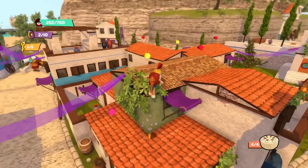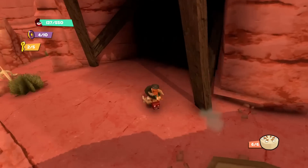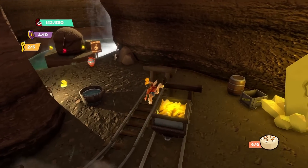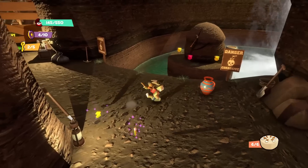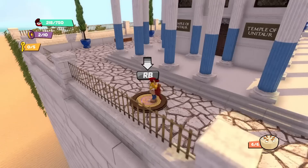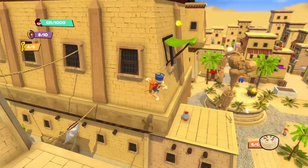The game's platforming is generally precise but has a loose feeling, often screwing up your high jumps because you're on an uneven surface, allowing you to jump off things you're not standing on, or glitching your hover mid-use, making you fall. Despite this, the game's exploration-based worlds mean that failing a jump is rarely a big deal, and when the platforming works it's genuinely fun.